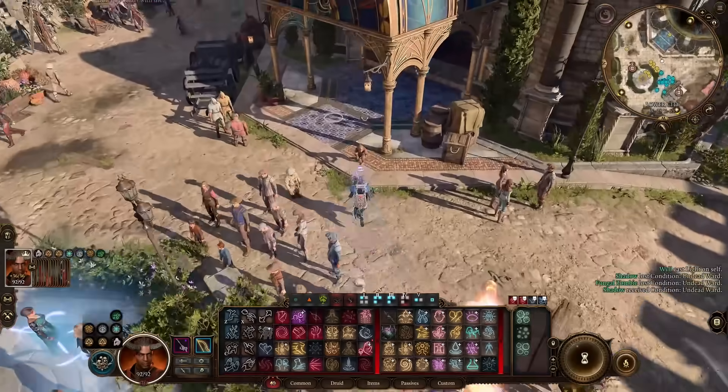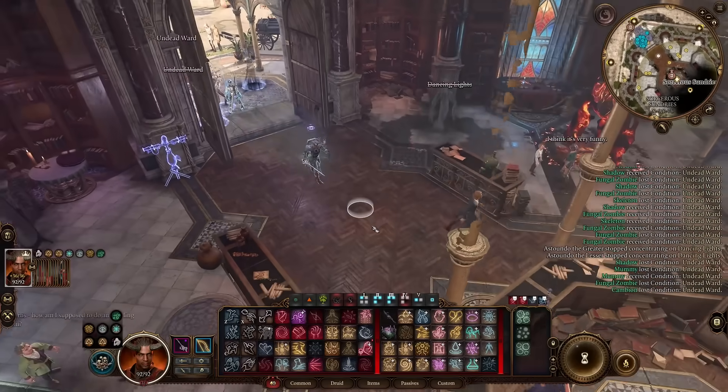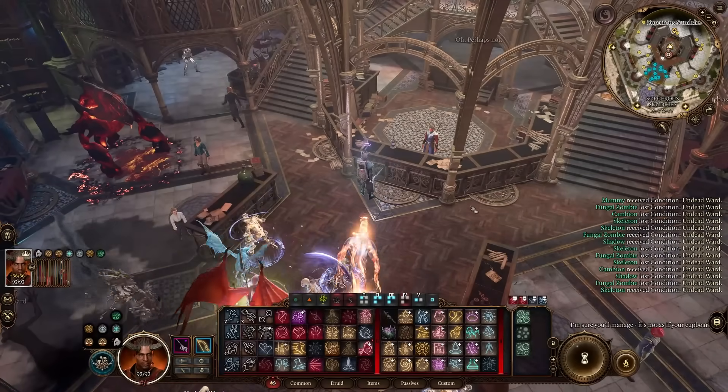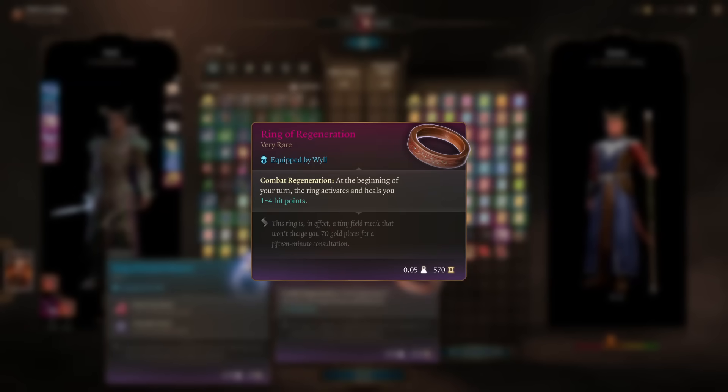It's time for the location that almost all my builds seem to need to visit: Sorcerer Sundries. Since this run has a serious lack of actually useful rings, I decide to just replace the Ring of Exalted Marrow with the Ring of Regeneration from Roland. I also make sure to buy a scroll of Conjure Elemental here.